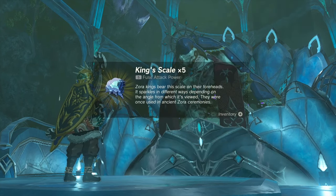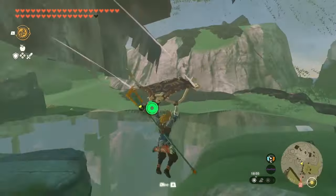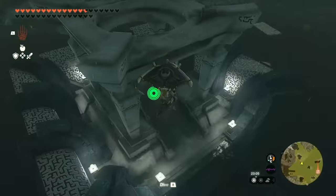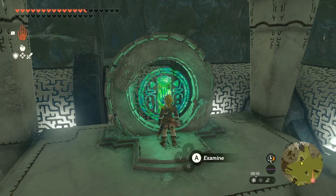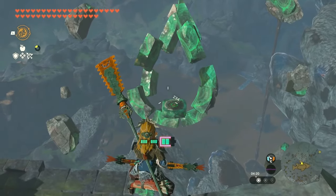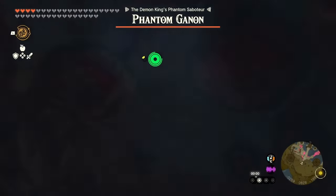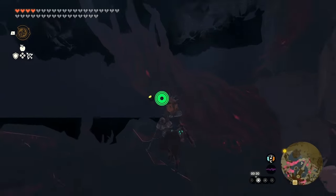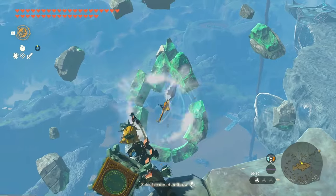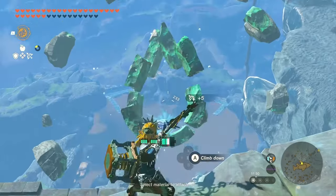Now we need to fuse the kingscale to an arrow and shoot it through the droplet. I discovered it's possible to clip into waterworks early — though it's a horrible process as you can randomly void out — but the terminal refuses interaction until the scale arrow is shot. I tried it during a blood moon, tried shooting a scale mid-air, throwing one through, and flying one through on a wing. I even tried getting a construct to fuse one, clipping out via infinite jumping, and baiting a construct to fuse a scale to a weapon to chuck it through. None of it worked. This is our first required use of abilities — only the arrow suffices for this droplet.